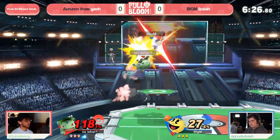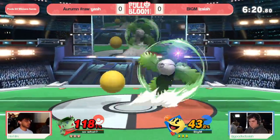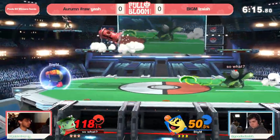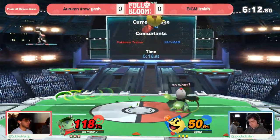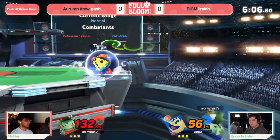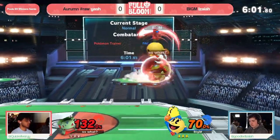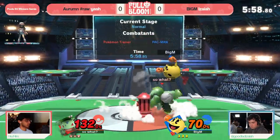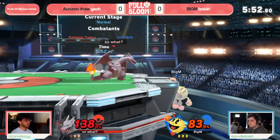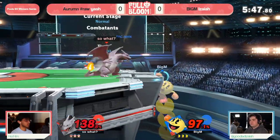Going up against Isaiah — the last time we got to watch him play I believe it was Mr. Dojo-san, and that was a bit tougher. Hopefully Yash has a bit more of a competitive time. So far, really leaning heavily into the Razor Leaf, and I get it. You don't want to deal with that Pac-Man at a distance. Not only does Razor Leaf lock them out from a distance, it's one of those projectiles that can phase through Hydrant, keeping Pac-Man from sending that projectile at you, locking out his defensive play as well — not just creating space.